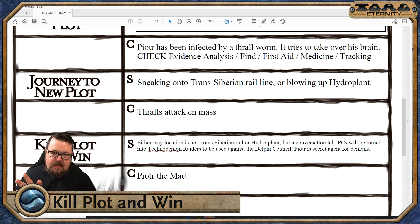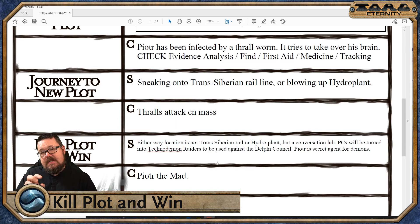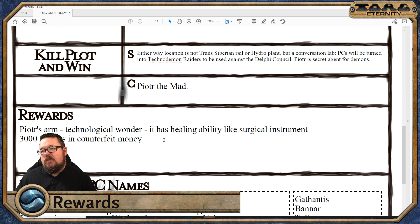Everyone saw that coming a million miles away, but I thought it was a fun little turnabout. My players, hopefully, will have seen this coming and will have set up something. I like giving my players the opportunity of going, well, we see what you're doing — the counterfeit money, you didn't steal that from the Technodemons. They then fight against Pyotr the Mad, and ultimately they will win. Wherever they're fighting, they will see a Trans-Siberian train barreling through — I've just watched Snowpiercer, the new TV series, so that's probably where it came from. They'll be able to jump on that and it will take them out to a safe zone.